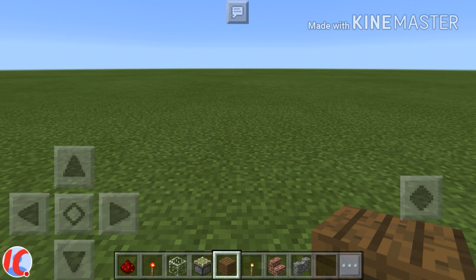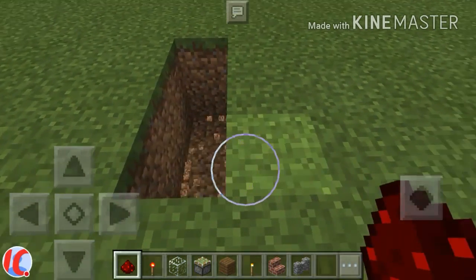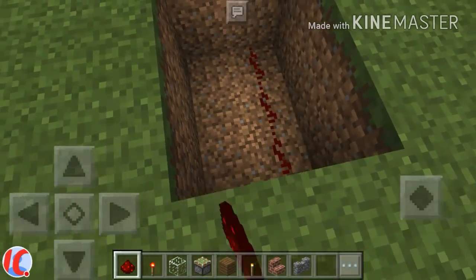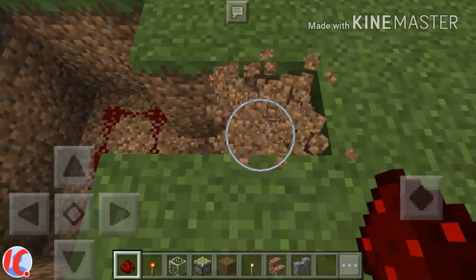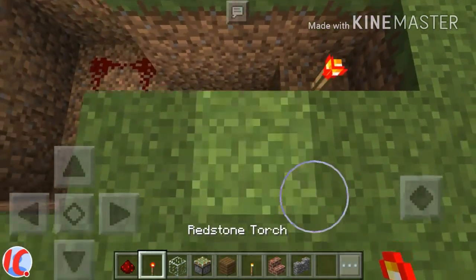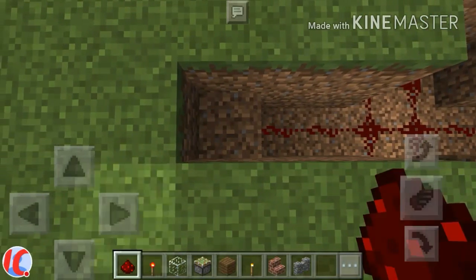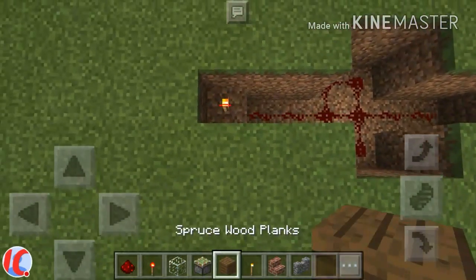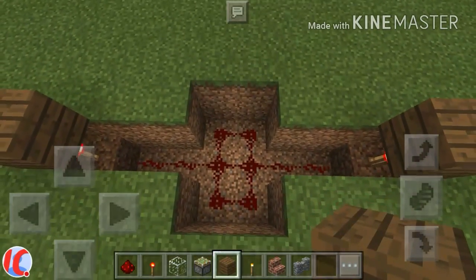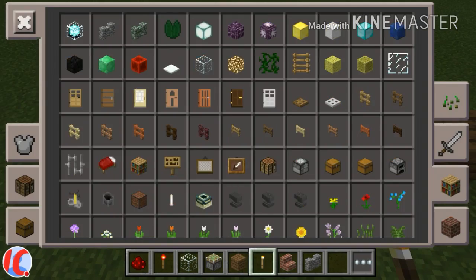Okay, dig out a 2x3 hole, put redstone down here like this, dig out like this, put those two down. Put these there and do that. Take a block of any choice and just stick it on top of there with the redstone. Oh, and you need four stone pressure plates.